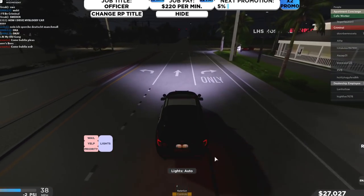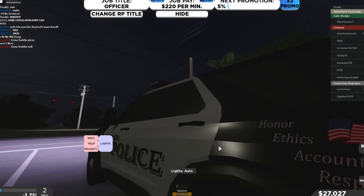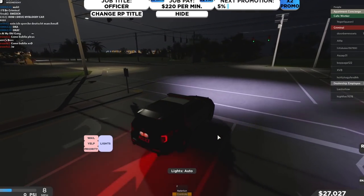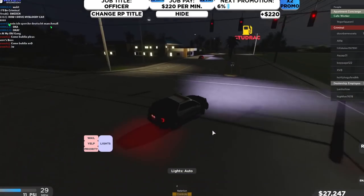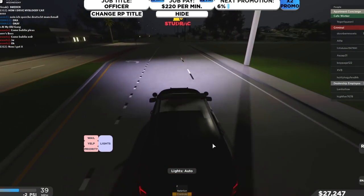I did see an automated call down in the bottom right, so I guess we can patrol until we get one. The cars look quite nice but they're kind of low quality — you can tell the wheels are like images, not the highest quality — but they still look really good and I'd happily use them.